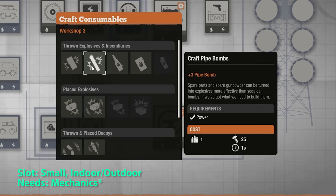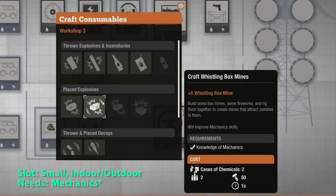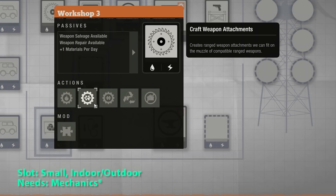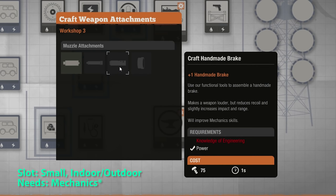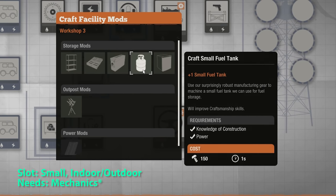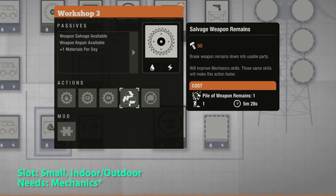And here's the workshop. You can craft explosives as long as you have the knowledge. There's also the toolkit and the quick prepare toolkit. You can craft handmade attachments, craft weapons and some mods, and finally you can salvage weapon remains.